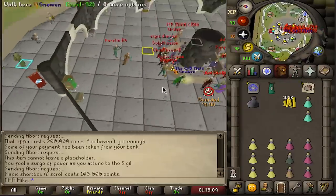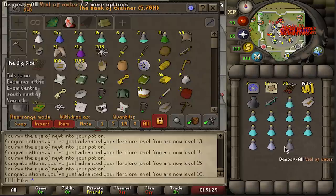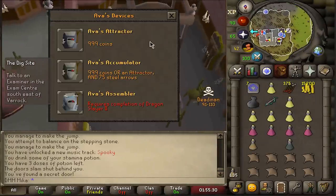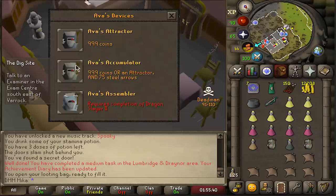That was 10 herblore — one of the prerequisites for Desert Treasure. There's 50 firemaking — again a prerequisite for Desert Treasure. First thing I want is a couple of devices, because at some point we're going to die, and I believe most of the breaches I'll be doing with range eventually.